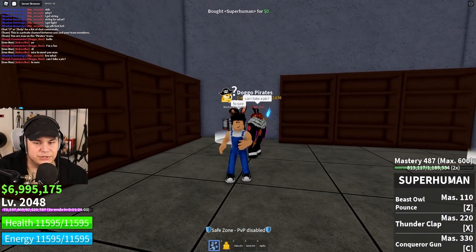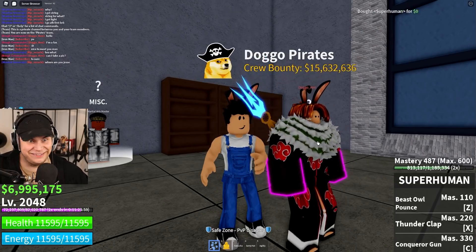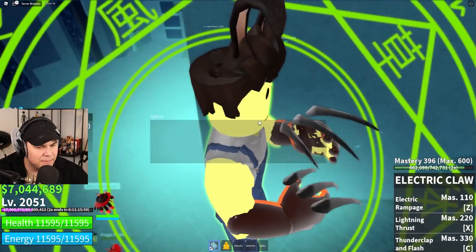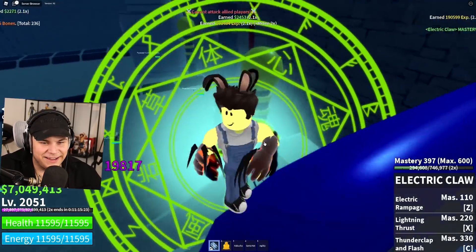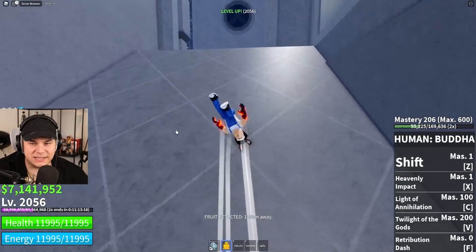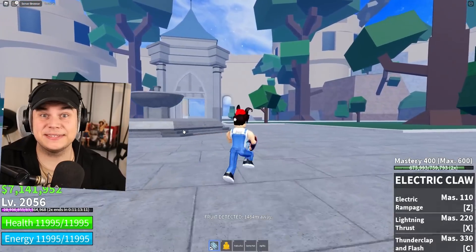We're close but not quite there. We just need a couple more levels — this shouldn't be too bad. We can finally take on some mummies. We're only three levels away. And there it is — Mastery 400! Beautiful. Okay, so we can now move on to the next fighting style, which is going to be Death Step. Let the grind begin.